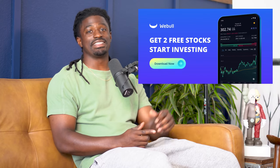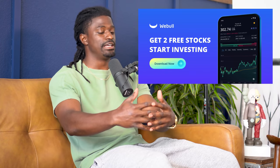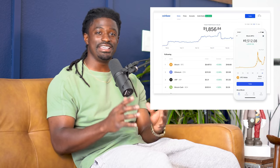This video is brought to you by WeBull. Sign up now by clicking the link in the description, deposit $100, and you can receive two free stocks valued up to $1,850. You can keep them inside the platform or sell those two free stocks and withdraw all your money — it's literally free money. I also left a link in the description to Coinbase, which is by far the easiest way to buy and sell cryptocurrency.